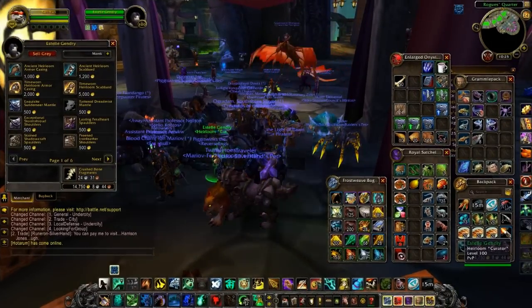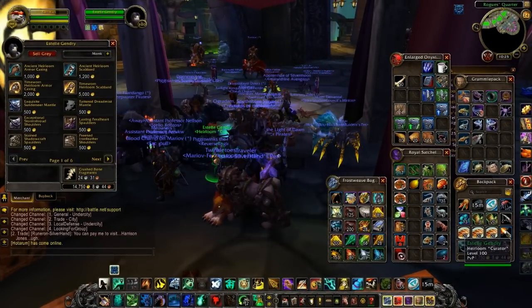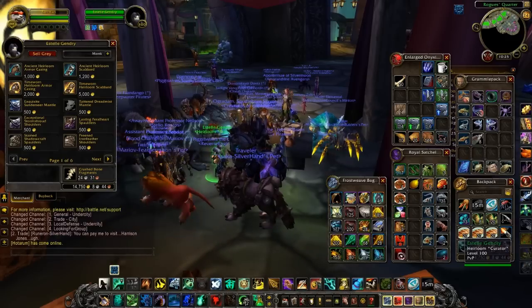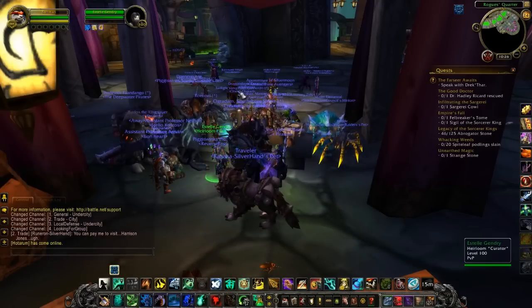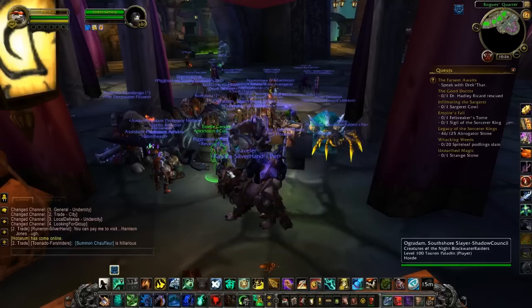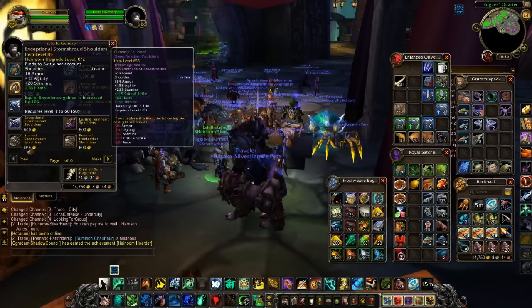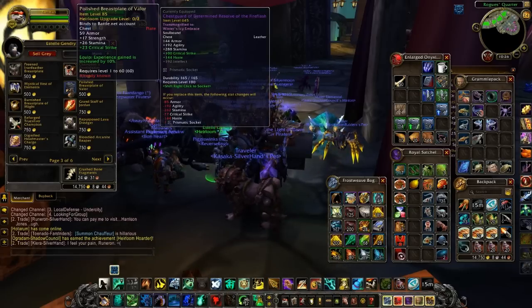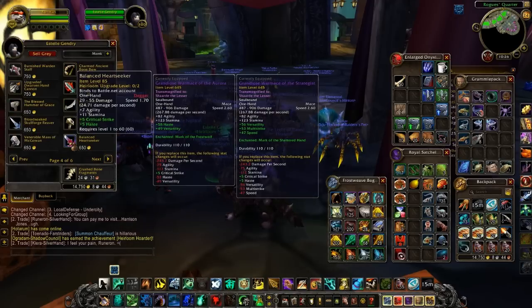I'm back and I'm on Barman. This is Estelle Gendry for Horde — she is in the Rogues' Quarter right over here. You might have some trouble getting to her because there are a lot of people around. As you can see, the heirlooms I've already collected are grayed out, and these only go to level 60.